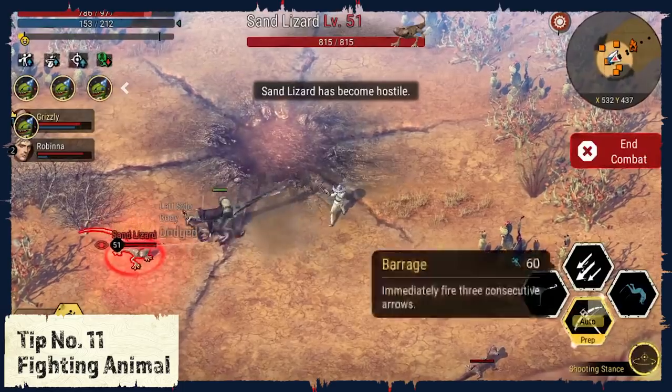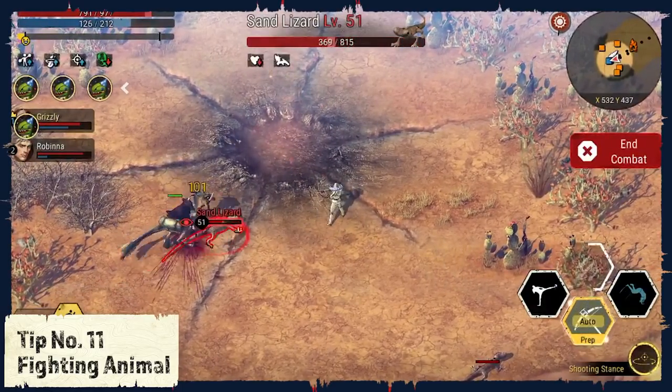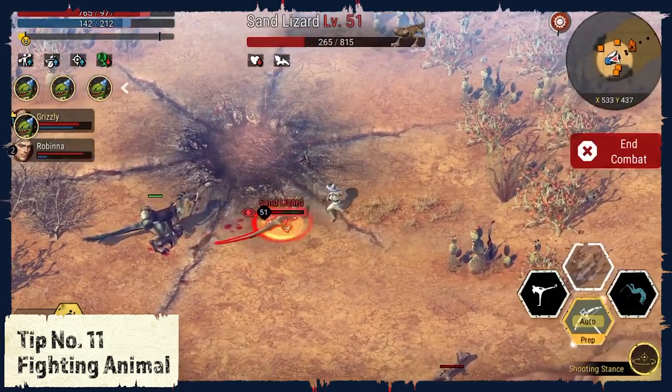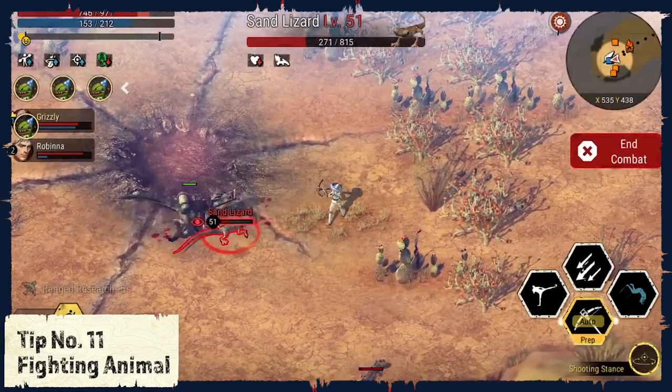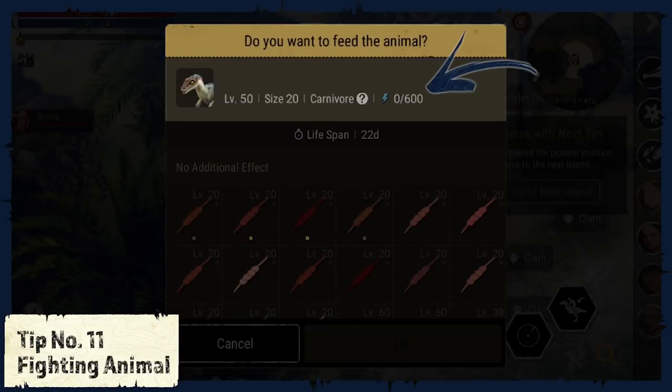Tip number 11: Fighting animal. The fighting animal that you catch will help you in your battles against other animals, and this can give you a huge advantage since it deals extra damage. But you need to keep in mind that you need to feed your animal. When it has less than 50% of its energy, it will not assist you in your fights.